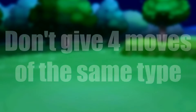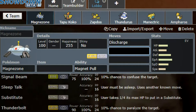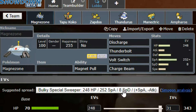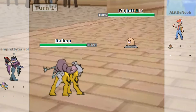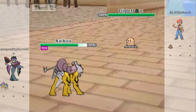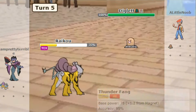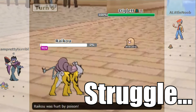Number three: don't give your Pokemon four moves of the same type. If you have an electric Pokemon and all your moves are electric, how are you going to beat a ground type? Even if you're a level 100 Raikou against a level one Diglett, you're not going to win because none of your moves have any effect on ground types.